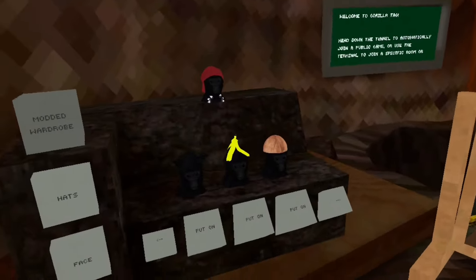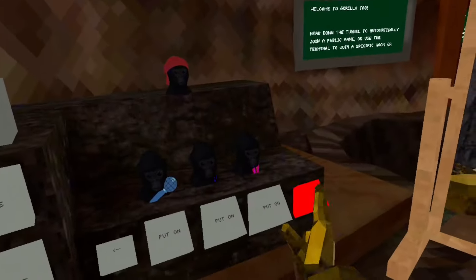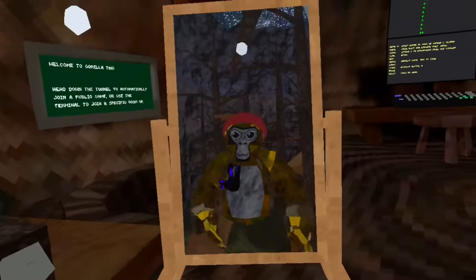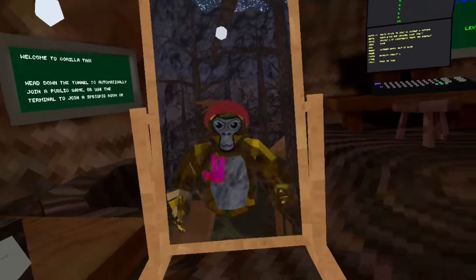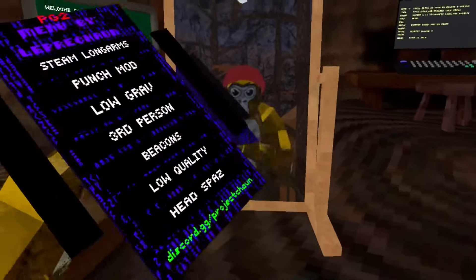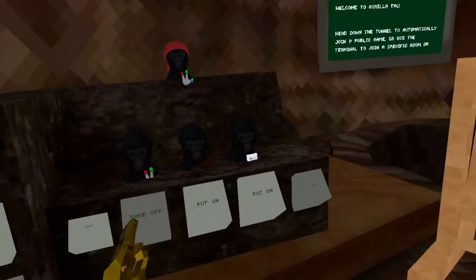That is everything in the modded wardrobe. There are custom cosmetics like a shotgun, which I will show you soon where to get it. The trusted user badge is basically trusted by me — turn the logo on. The booster badge requires you to boost the Discord server two times. Finger painter — you do have to get the finger painter requirements. Just join the Discord, which will also be in the description, and you can see how to get the finger painter badge.